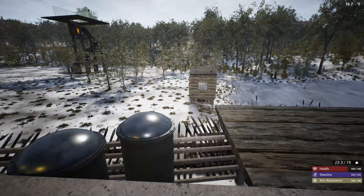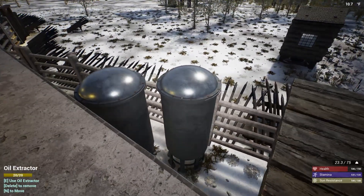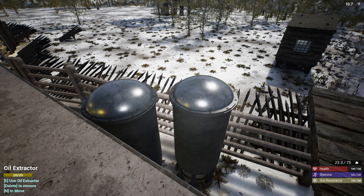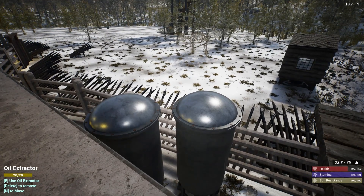Once you have your power grid up and running, there are a few things I'd suggest leaving on at all times. The first is the oil extractors — I have two right here at this base. Oil extractors give you oil cans every few minutes. Oil cans are pretty essential because they're used to craft Kevlar, which is the main ingredient for armor — your chest armor, leg armor, boots — all of those use Kevlar, and you're going to need a lot of oil cans for that. So I pretty much leave my oil extractors running 24/7.